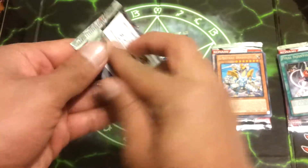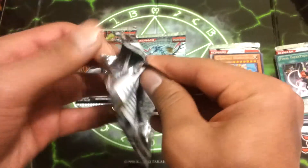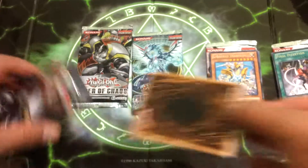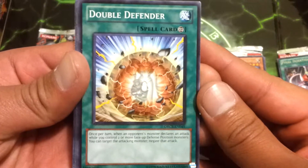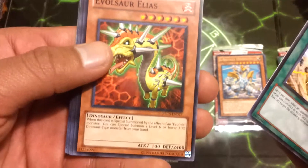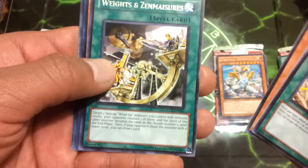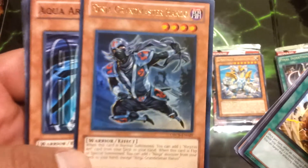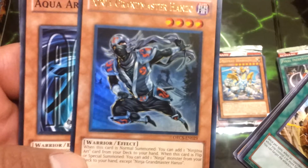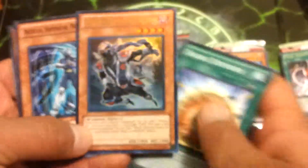Now I'll start with the Order of Chaos. So we have a Double Defender, Evil Sar, Elias, Huge Revolution is Over, Exector Centipede, Weight and Zen Majors, and a Ninja Grandmaster Hanzo. So we got a Ninja Grandmaster Hanzo in the Heliopolis — that's cool.